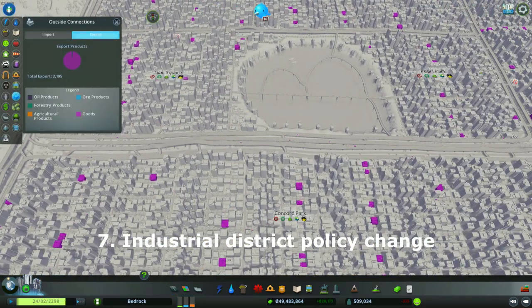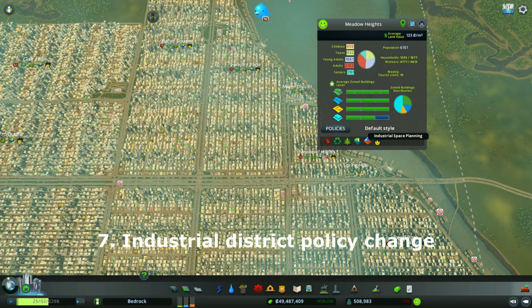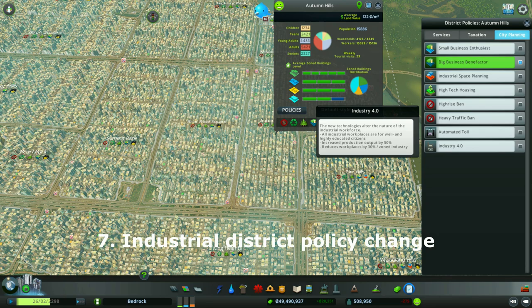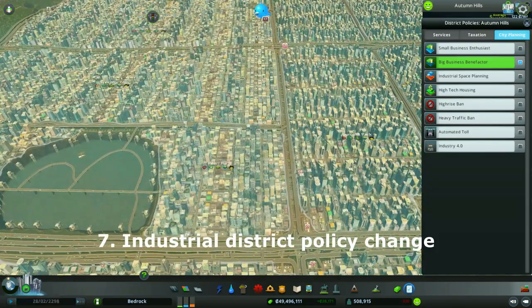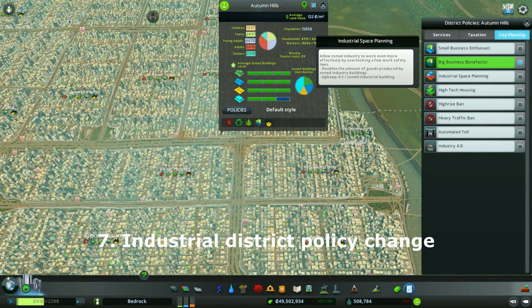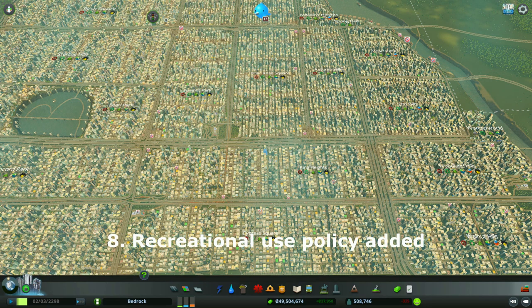Mentioning freight - I currently only have 2,000 exporting goods. Some of my areas are using the Industrial Space Planning policy. I tried the Industry 4.0 policy, but this led to a decrease in available jobs, which decreased the population I could support on the current city surface. That was a bad outcome since it could prevent me reaching 1 million population. So I turned off Industry 4.0 and went back to the Industrial Space Planning policy in order to increase the amount of goods generated by my industry.